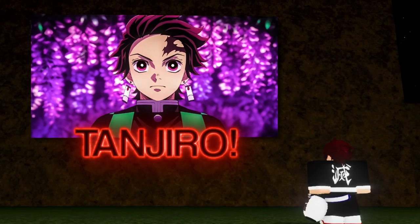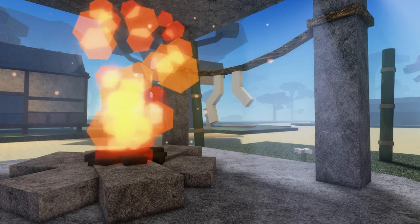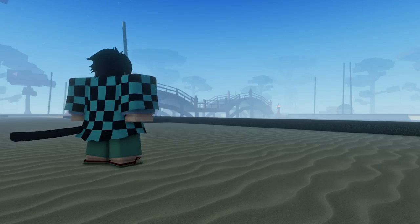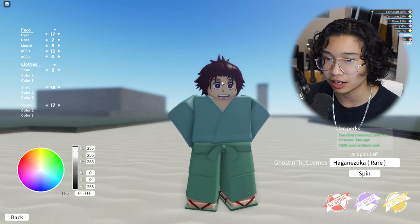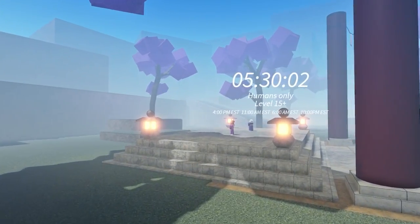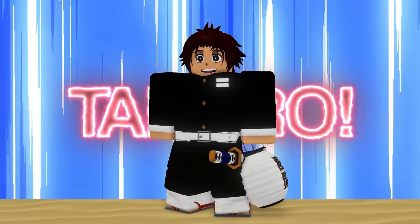Today we're gonna become Tanjiro in Project Slayers. Instead of just doing some random showcase, we're gonna make a story out of it. To become Tanjiro we have to actually look like him — he has the red hair — and get the items he needs: water breathing, his water sword, his haori, be able to fight, and finally complete Final Selection to get our Slayer Corps rank.